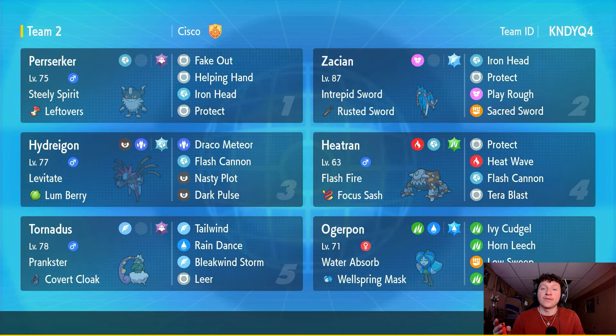Well there it is ladies and gentlemen — our Steely Spirit Perrserker plus Zacian with Behemoth Blade, Hydreigon and Heatran with Flash Cannon team is complete. Steely Spirit is actually really nice — I felt that boost with Flash Cannon on Hydreigon and Heatran was significant, and with Behemoth Blade on Zacian it was picking up KOs on things it wasn't even very effective against — that's just dumb. But overall this team did really well. Perrserker was a really good supportive mon. You guys should try it out — loads of fun! Hope you enjoyed, leave a like, subscribe, and I'll catch you guys in the next one!